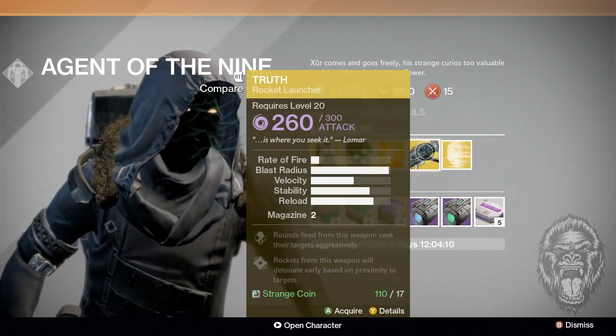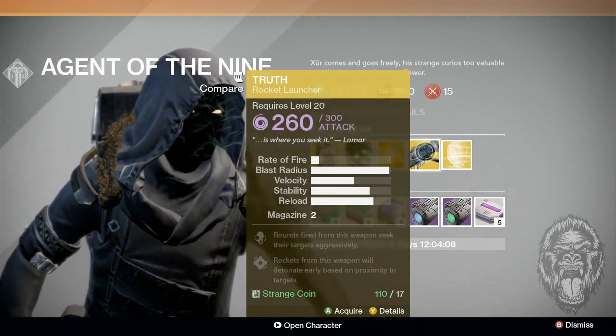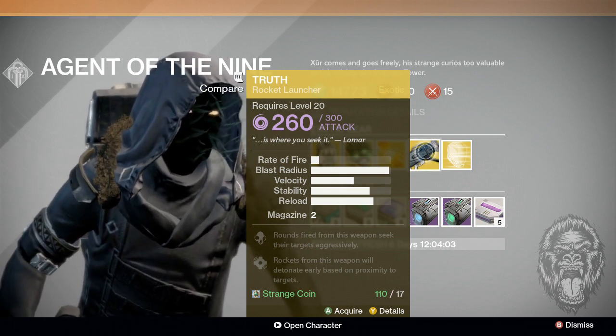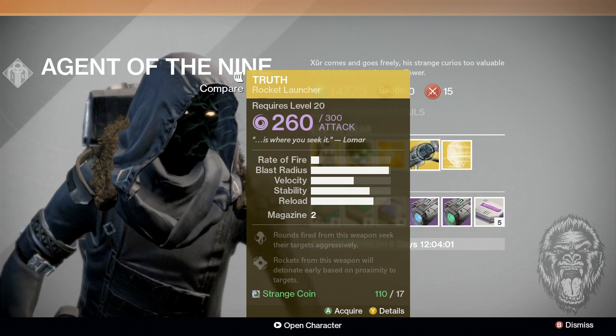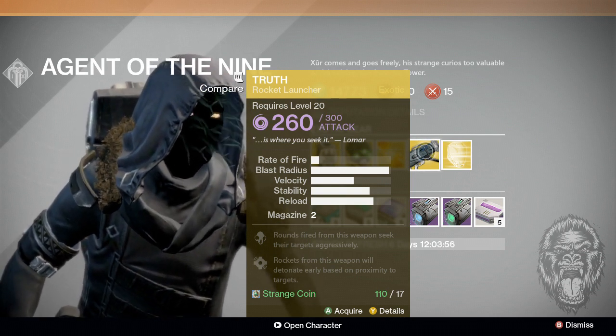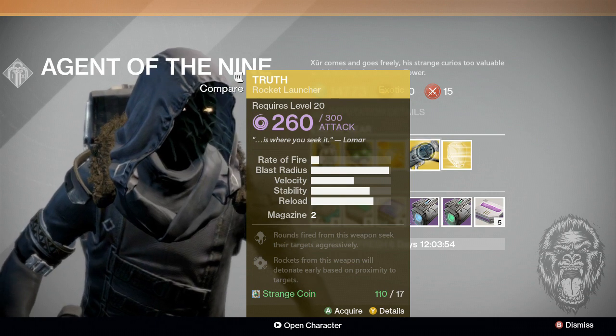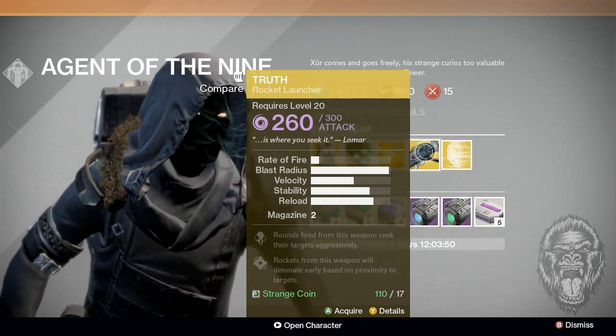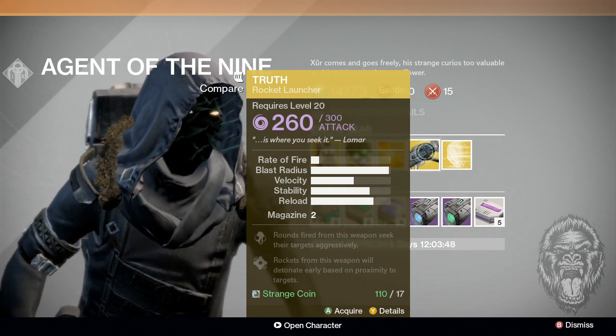He also has a weapon that he offers every single week. Remember, he only appears on the weekends — Friday and Saturday. A lot of you guys are probably wondering right now: is The Truth a good weapon? The only time I use The Truth is when there is a nightfall that requires void damage, or a heroic that requires void damage.